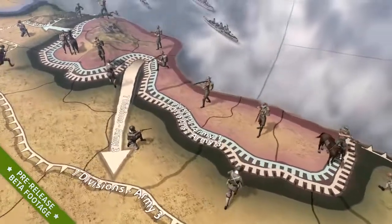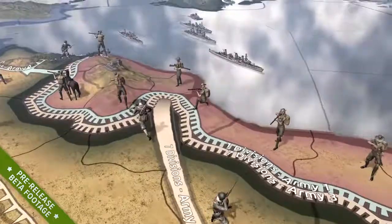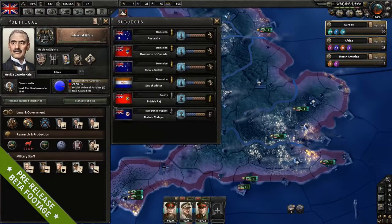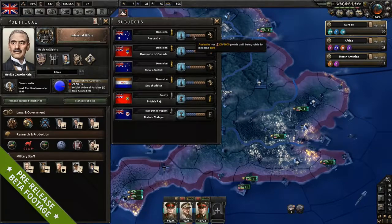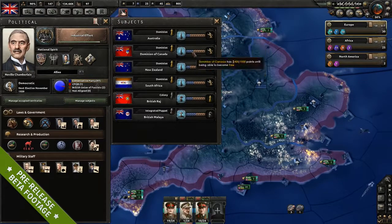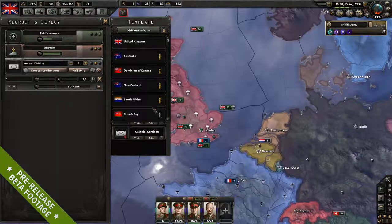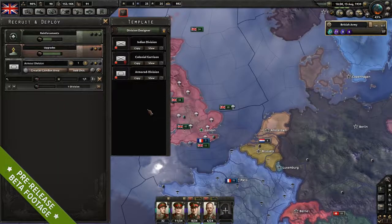One of the biggest changes in Together for Victory is the new autonomy system. This system takes the old master-puppet relationships and breaks it down into multiple levels, which means you're going to get more power as a master. For example, you'll be able to recruit colonial troops as well as build up your puppets.